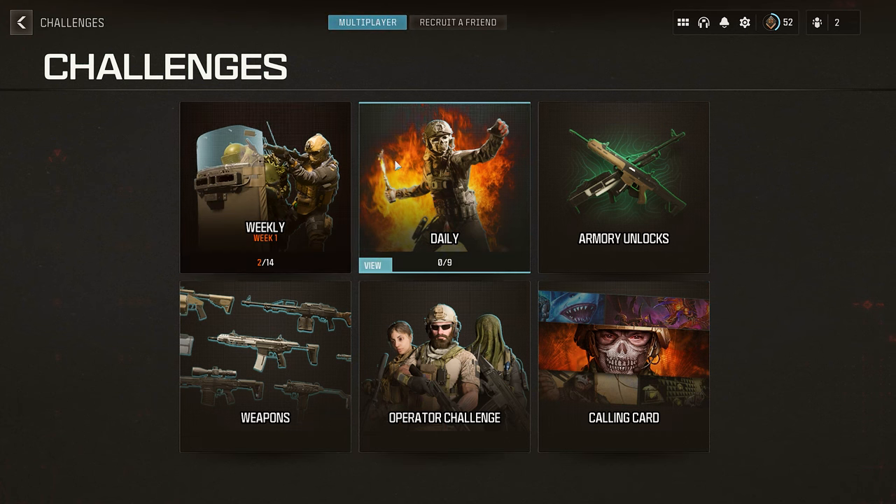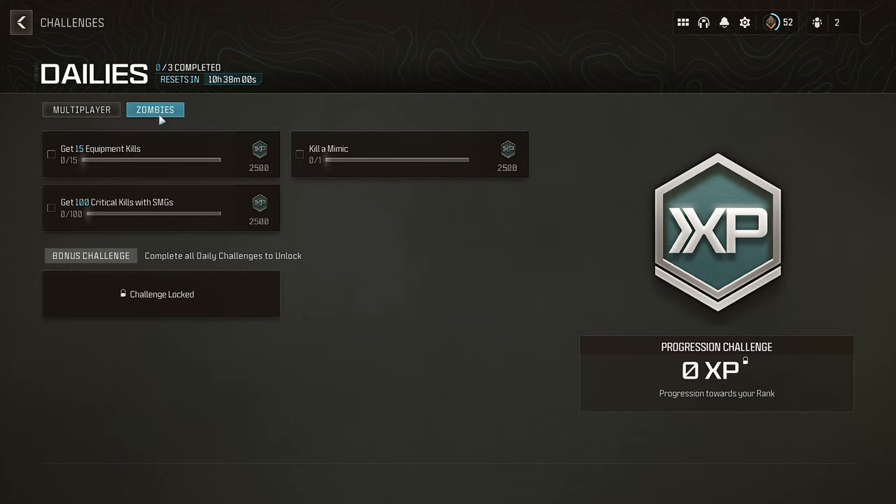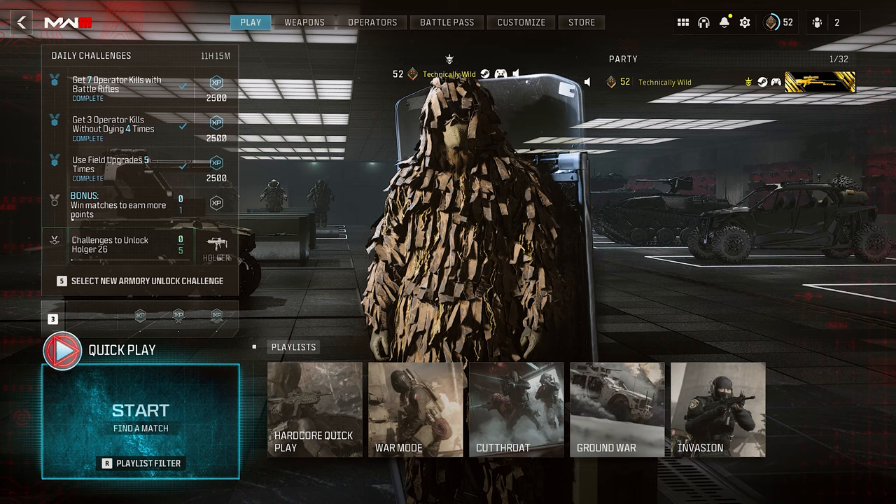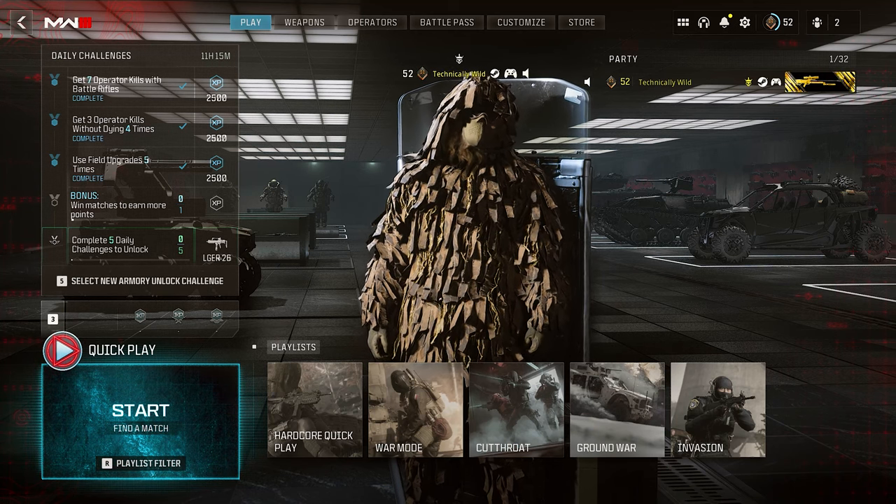Where can you find your daily challenges? In your challenges tab. There's three in multiplayer, three in zombies, so there's six total. You might be thinking that's stupid — there's a lot in the armory section to unlock, and if you only get six challenges a day from multiplayer and zombies, it's going to take a long time to unlock everything.